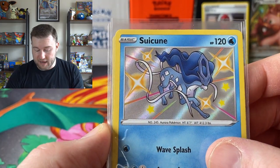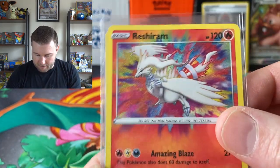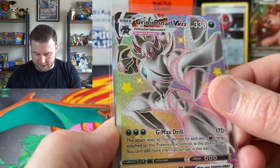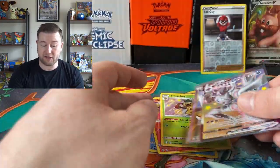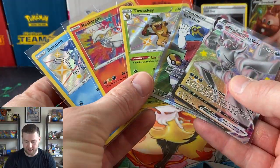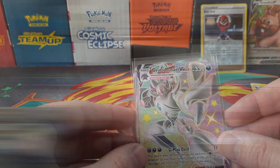So a fairly decent haul really. We've got the two ingredients, Suicune, Reshiram Amazing Rare — I love that — Thwacky shiny, Grimmsnarl VMAX, and Ball Guy. So in terms of hits, that's a pretty good effort from Shining Fates. Whether or not we will see Hidden Fates do the same, you guys will have to wait until the next video. Thank you very much for joining me — I hope you enjoyed my rant, and we'll catch you in the next video. Take care, bye-bye!